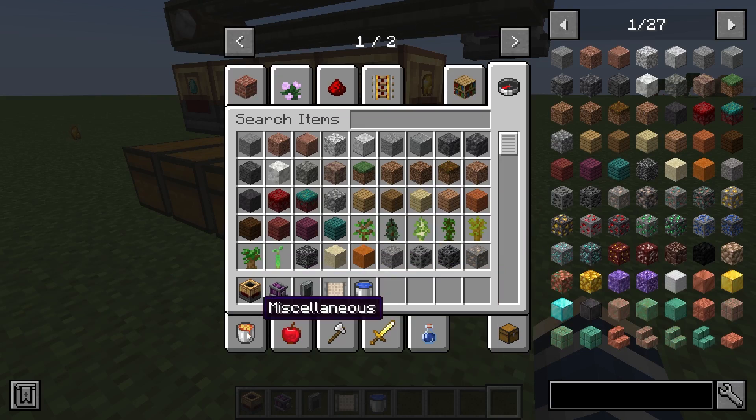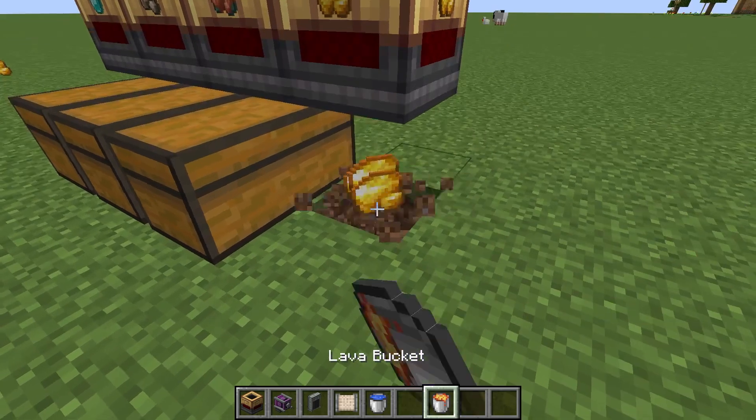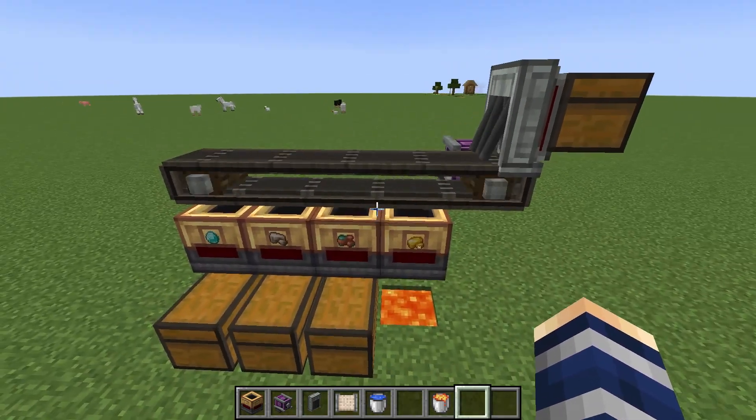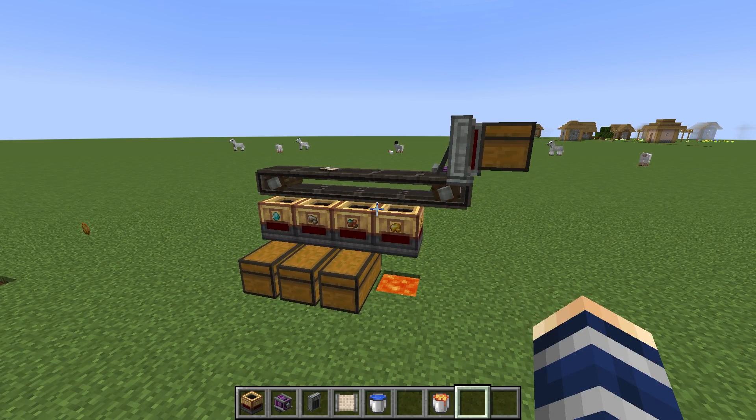Great for sorting. Or if you want to trash an item, you can take the chest out and use it as a trash can — anything you don't want, you can throw it under lava. Anyway, that's just an example of how to use this. If you found it helpful, like, comment, and subscribe.